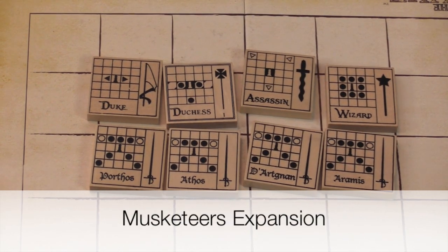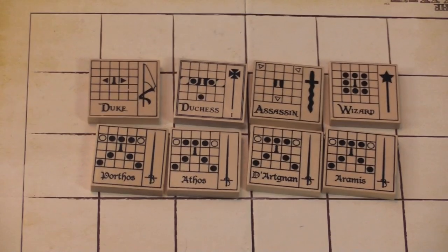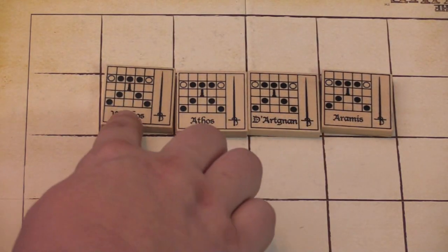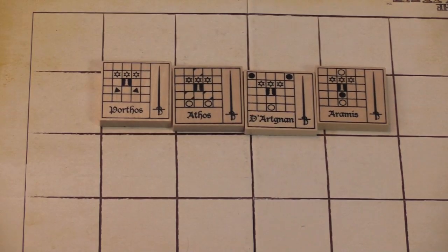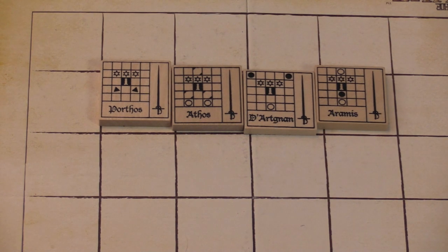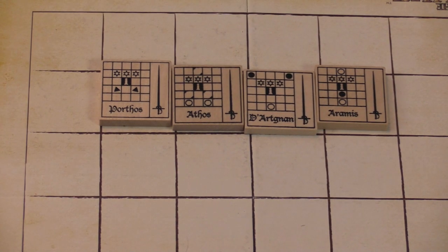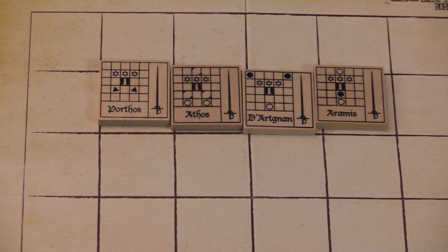For the Three Musketeers pack, you replace the Duke, Duchess, Assassin, and Wizard with Porthos, Athos, Aramis, and d'Artagnan. Notably, all four Musketeers are essentially identical on the front, and even on the back they're very similar — striking ahead. It's very thematic: for the bad guy to win, he must capture all Musketeers on the board. You pick one to start as your Duke, but if it's captured and no other Musketeers are out, you lose. The trade-off is that placing new pieces is slower since Musketeers must start from the Duke's starting spot.